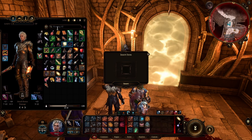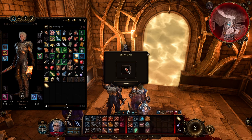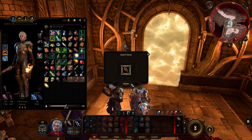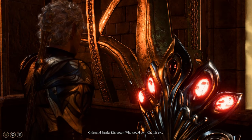Once you are there, just click and drag and drop the Gith shard onto the insert item slot. Click insert and there you go — that's how you unlock it and you can continue exploring the area.